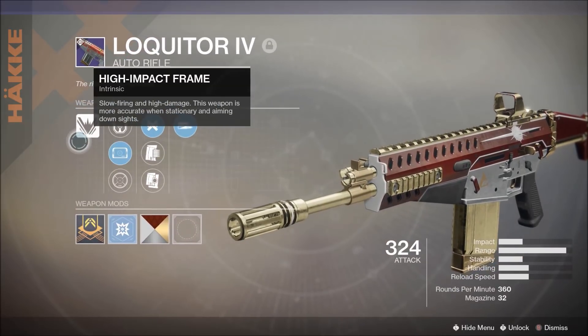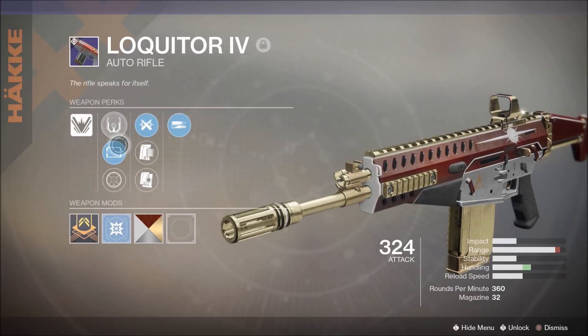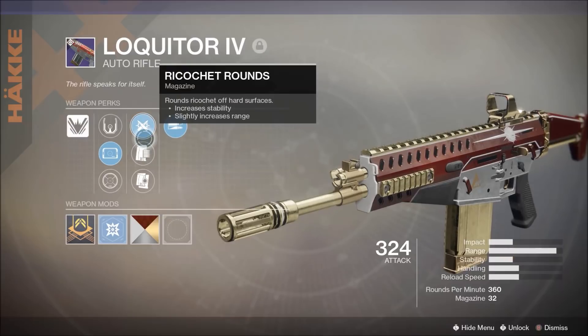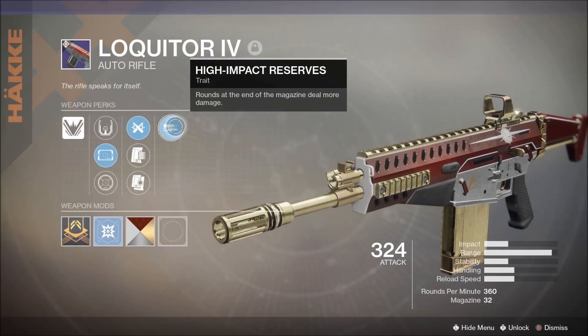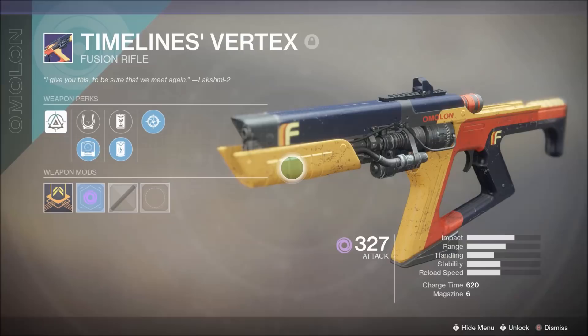The Lokitor 4 has high impact frame, GA Post sight, SD Thermal LC, Ranged Ricochet Rounds, Appended Mag, Alloy Magazine, and High Impact Reserves — rounds at the end of the magazine deal more damage.